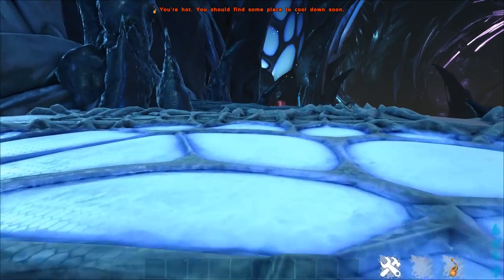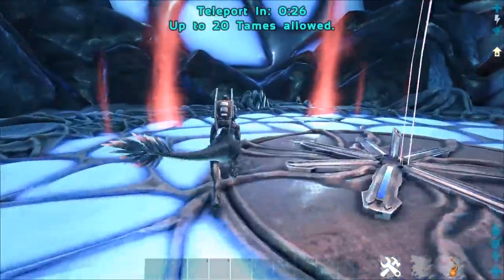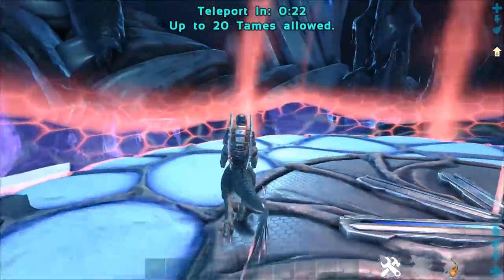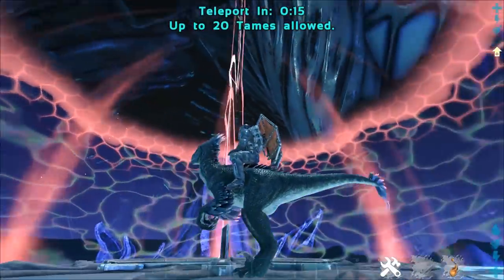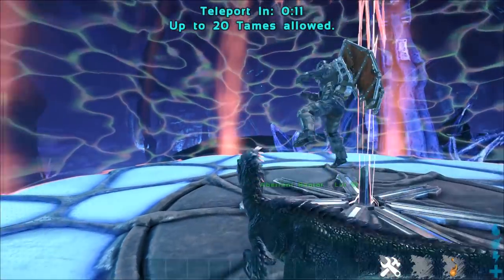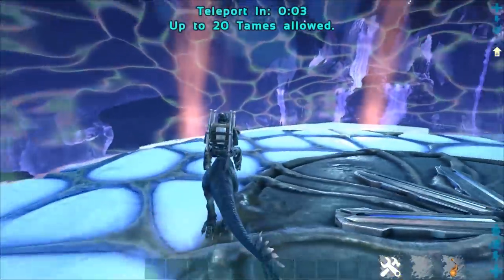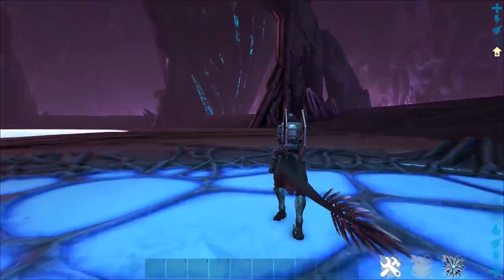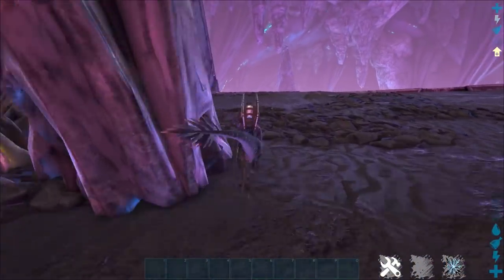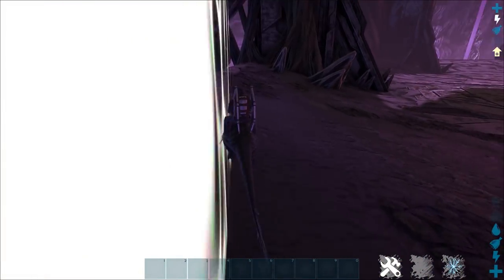Welcome back ladies and gentlemen — we're over on Aberration now. Time to go inside Rockwell. I brought a Raptor; it works the best. This is our last Explorer Note of the video that we need to get, and then we should get the Corrupted Helmet, which I can show you at the end of the video. If you want the easy spawn codes to add all the items to go inside these arenas, basically just wiki it — look up the boss arenas. It's probably hidden under an Expand or Spoiler tab.